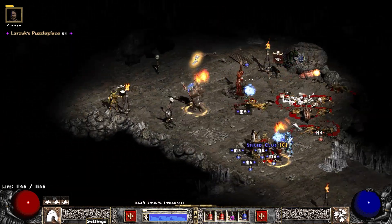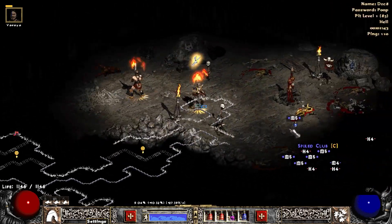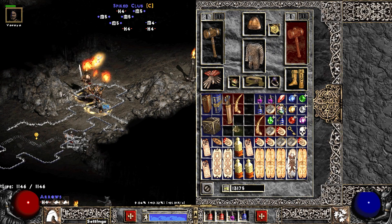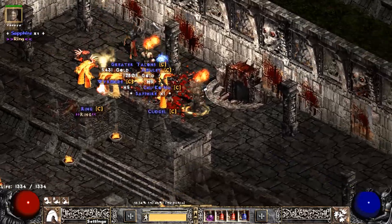We find a Puzzle Piece — I was surprised to see this one. This is a new item for Season 5, different from the Puzzle Boxes which are still around. Puzzle Pieces cannot be used on unique or set items, but they're good for corrupting or putting in sockets for crafted or rare items that you might be using.